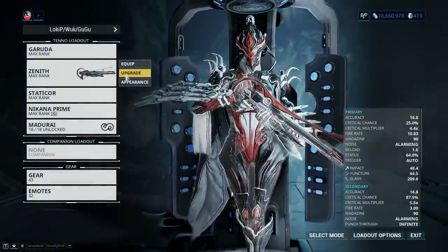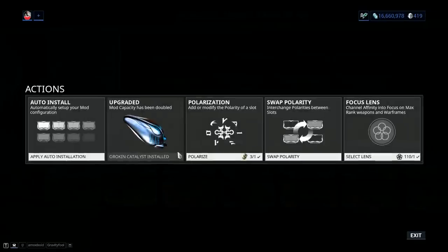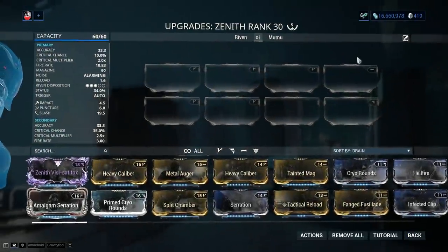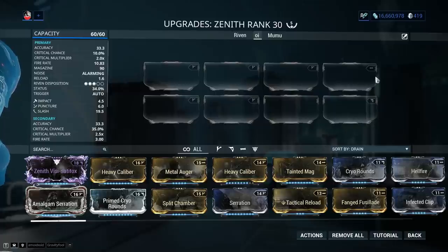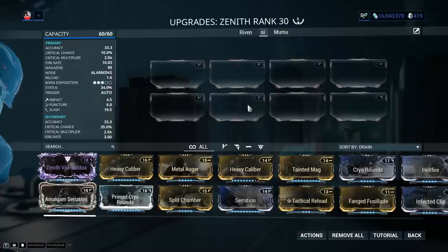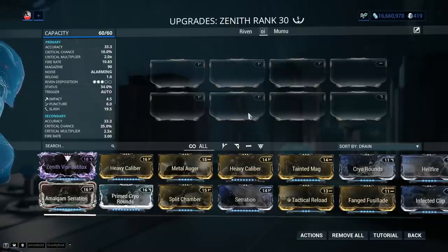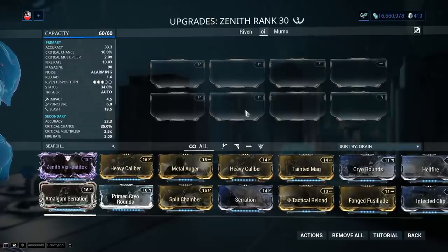Now we're going to jump into stats for a closer look. This being a login weapon, you don't need to worry about the Orokin Catalyst — it comes pre-installed — and the weapon also comes with a default dash or Naramon polarity. For the builds I'm recommending, free forma will be more than enough; simply add three V symbols or Madurai. In order to obtain the Zenith you need to log in to Warframe 100 times — it used to be 500 — and you will be presented with a choice; you should go for the Zenith.